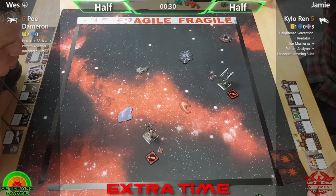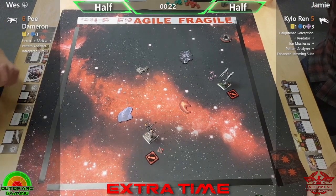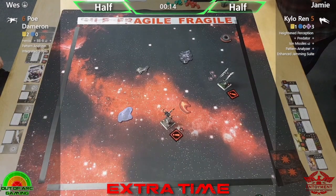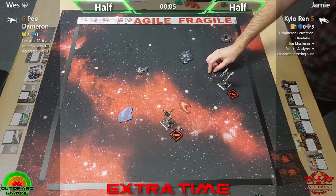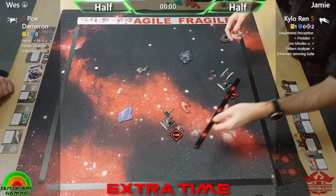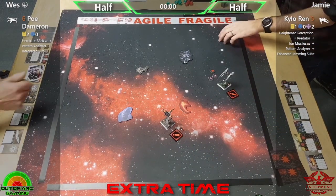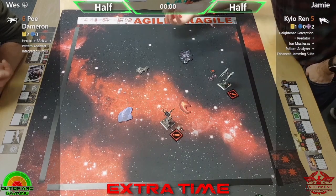If they are in range, this is going to be very satisfying. Force, Heightened Perception, a bit of HP source — he's on it. He's going in for the boost, he wants it. This is probably going to be the final action of extra time — it's now or never. You gotta do it! Spending Heightened Perception — good lad! Range three, bullseye, through the obstacle. Plenty of evade dice for Wes — Predator, target lock, and the force there for Jamie.